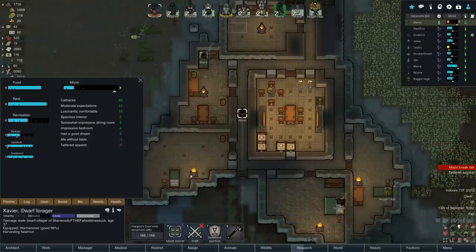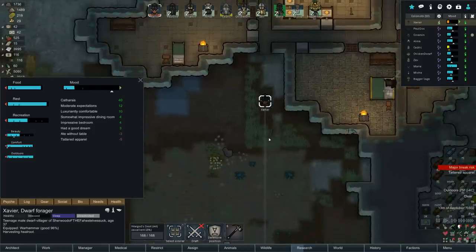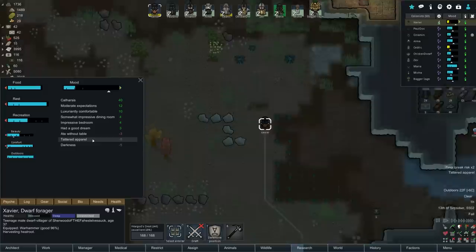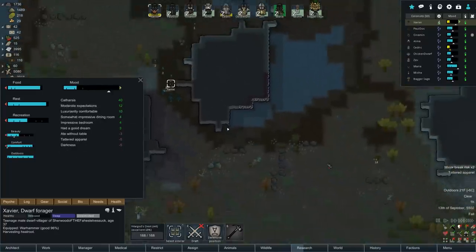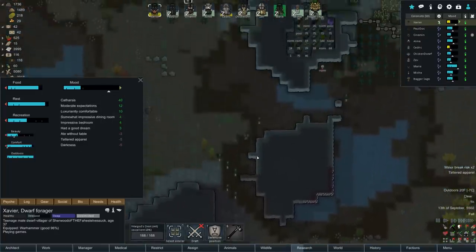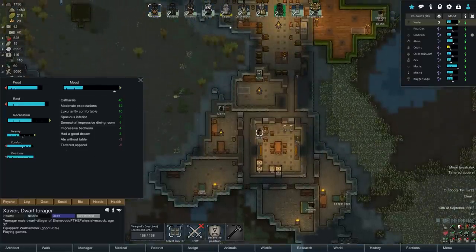I am the biggest break risk right now, and the reason honestly doesn't even make any sense to me. When I click on my character there's no reason for my mood to be that low - ate without a table, tattered apparel, and darkness. That's it. But look at all this. My catharsis, expectations - why is my mood so low? It's going up now as I do some work out here. My recreation was super low and now I've got it taken care of.